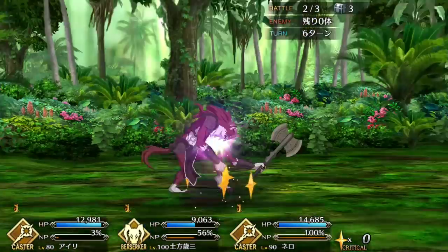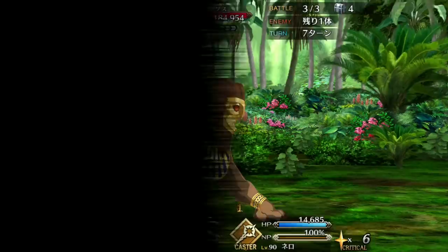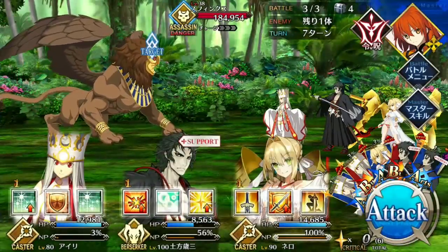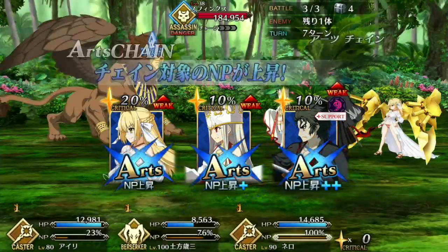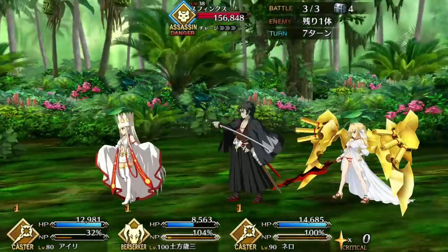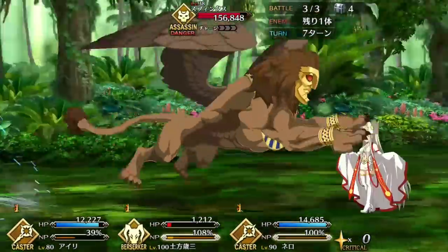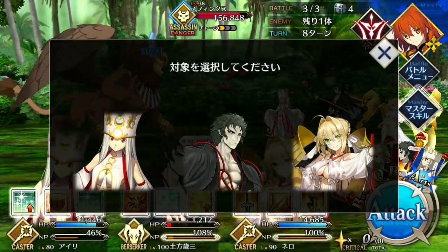Hijikata's Noble Phantasm is a single target buster attack that deals additional bonus damage depending on how low your HP is. In addition, there is an interlude for the Noble Phantasm further down the line, buffing its damage considerably. But of course, to maximize the damage, you're going to want to only use this when you're at low HP, and when you do, you can put out astronomically high damage numbers. Hijikata is a servant that excels when he is on the edge of his life. Under the right circumstances and the right setup, his single turn burst damage can be among the highest in the game, ideal for his role as a berserker.